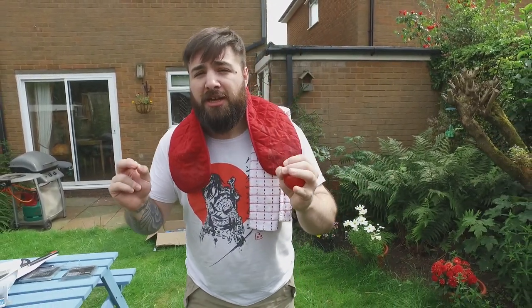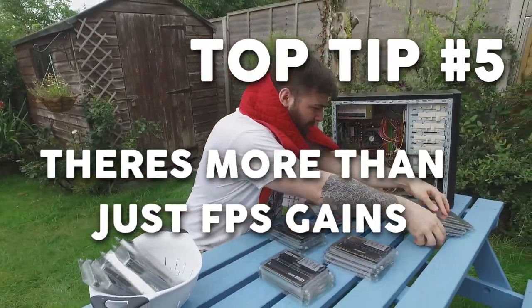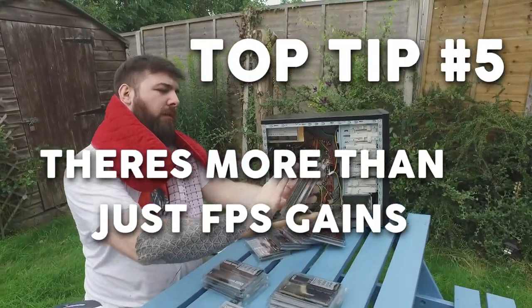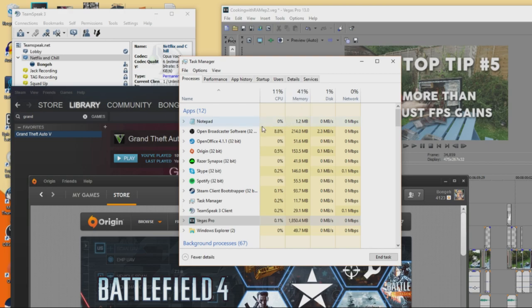If you can afford it and money's no object, go for the 3000 megahertz kit. It's going to allow you to squeeze the most frames out of your games. Don't forget that RAM isn't just going to improve your games — it will help your computer more happily manage multiple applications that might be running alongside those games.